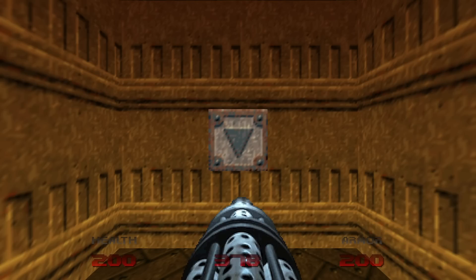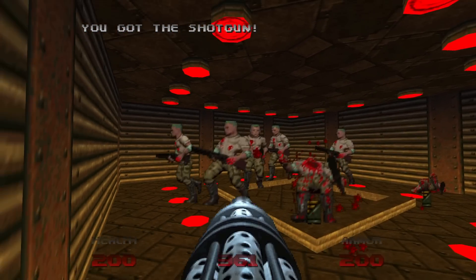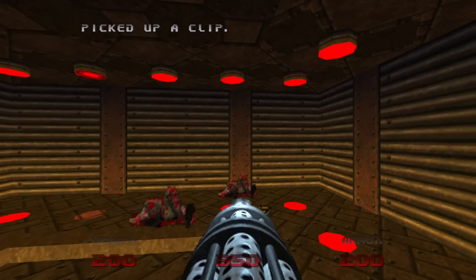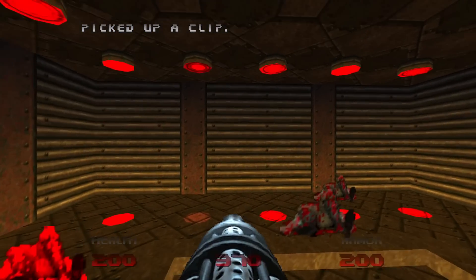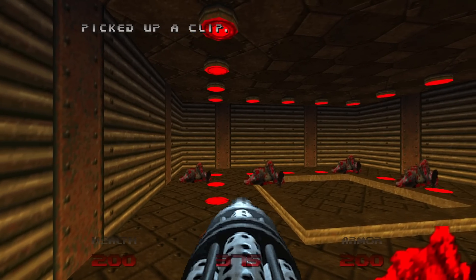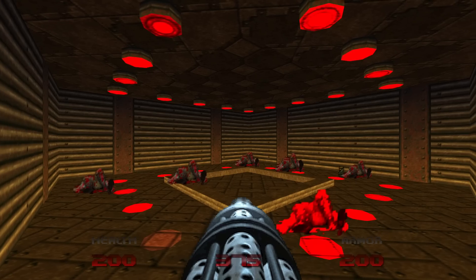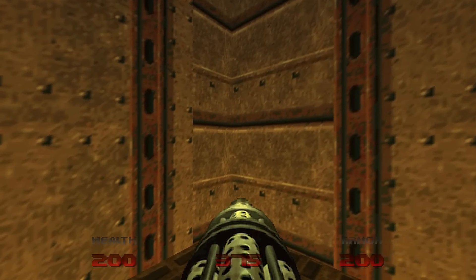Let's have our chaingun ready when we press the switch, because we have a large number of zombie men encircling us. Grab their pistol clips, and it's a dance party with all of these lights, except there's one that doesn't have a light on on the floor. If you step on it, it will lower down the lift, allowing you to escape.